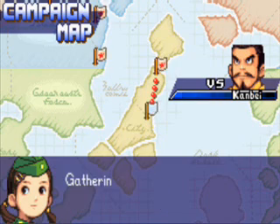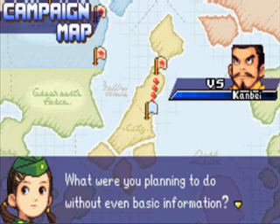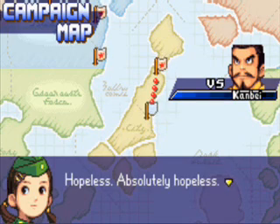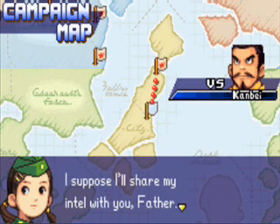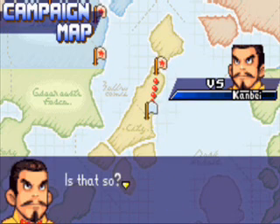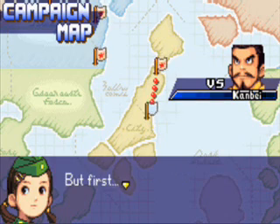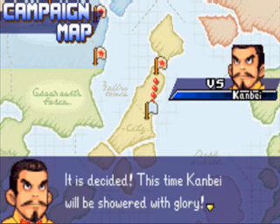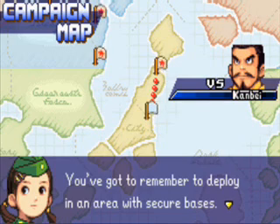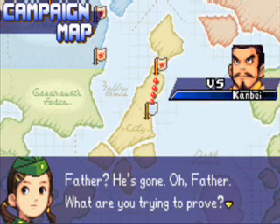Oh father, this is so typical of you — gathering thorough intel is the key to victory. What were you planning to do without even basic information? Basic information — well yes. Hopeless, absolutely hopeless. I suppose I'll share my intel with you, father. The enemy troops are deployed here; it doesn't appear to be a very large force. Is that so? Then I'll just crush them with superior numbers. Well yes, you could do that, but first — it is decided, this time Conbay will be showered with glory. Wait, wait father, you've got to remember to deploy in an area with secure bases. If the enemy seizes them before you arrive, father — oh, he's gone. Oh father, what are you trying to prove?